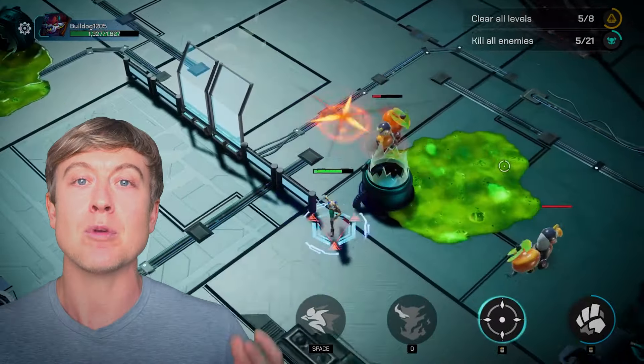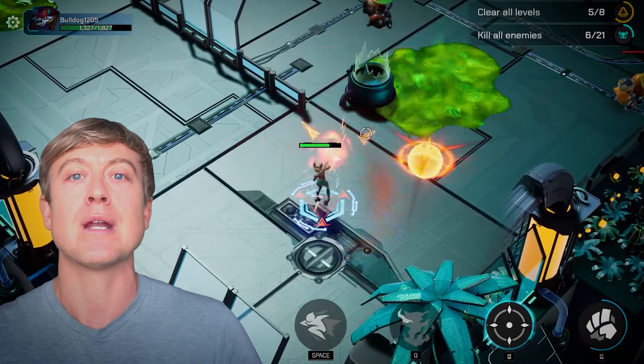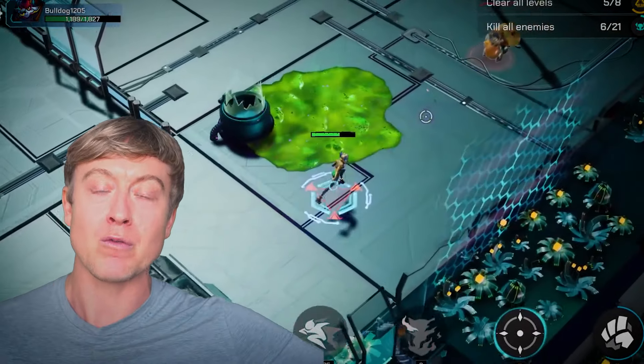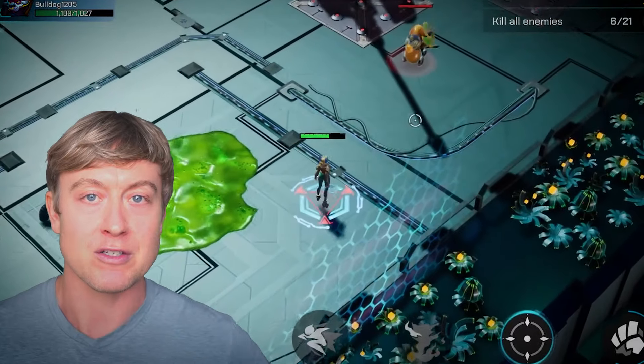One cool feature about the melee attack in this game is that it's not just a standard melee strike. You can practice and add it to your strategy because if you time that slash right, you can actually block incoming enemy projectiles. That can be very useful — rather than running around to avoid shots, you're able to simply deflect a projectile and move on with the rest of your strategy.